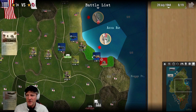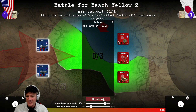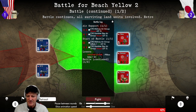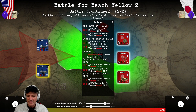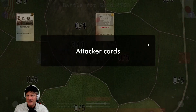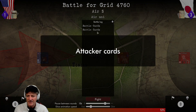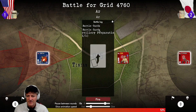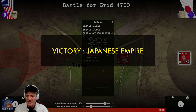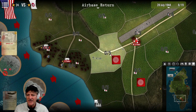We have forces dropping naval aircraft power on Beach Yellow - we missed initially but hit the pillbox. Naval firepower lands a big hit on the infantry - excellent. Air base return, our aircraft go back. The warfare gods have shined on us a bit on the 28th of July.